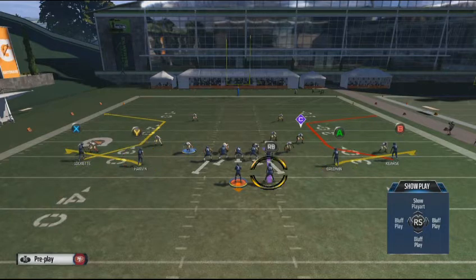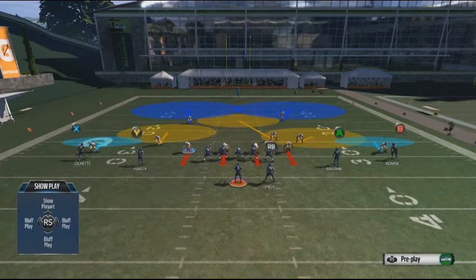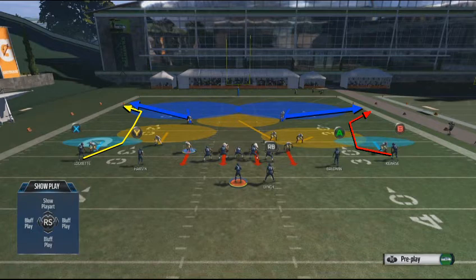The running back runs a delayed curl by default, but we're going to hot route him on a curl route. We're running Corner Strike against cover two zone. The split end breaks into his corner area on one side and the flanker does the same on the other. Against cover two, the key is making sure you throw the ball to the outside — here's the free safety playing one deep half and the strong safety playing the other deep half.